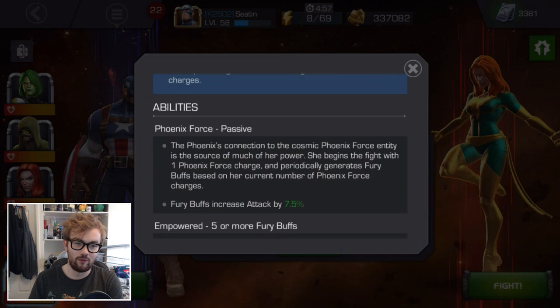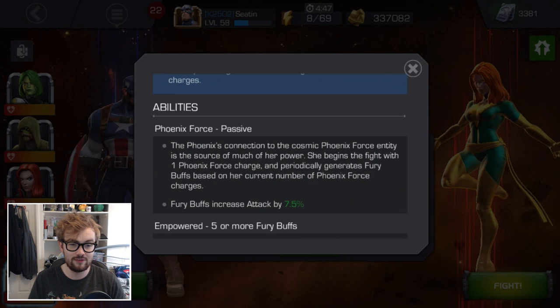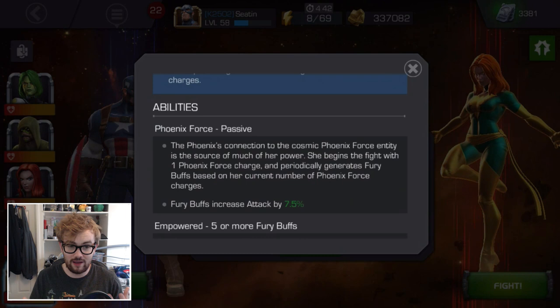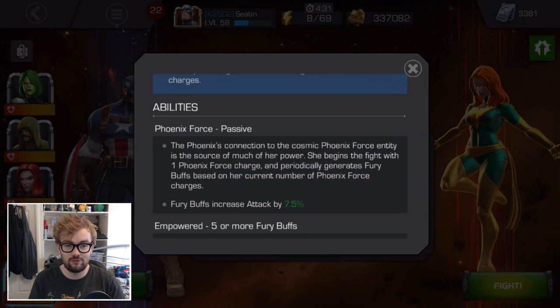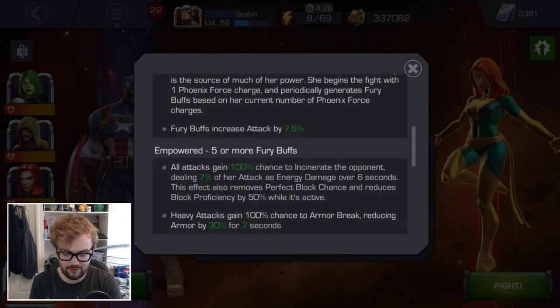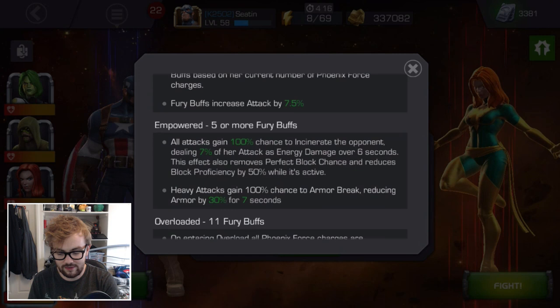Now let's talk about the Phoenix Force. The Phoenix's connection to the Cosmic Phoenix Force entity is the source of much of her power. She begins the fight with one Phoenix Force charge and periodically generates Fury buffs based on her current number of Phoenix Force charges. For every charge she has, she gains Fury, which increases her attack by 7.5%. The number's green, so as you rank up or get a stronger version of the champion, the Fury might increase by even more. She has three stages: normal is four charges and below, empowered is five or more.